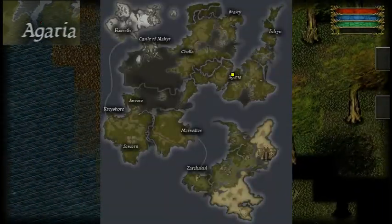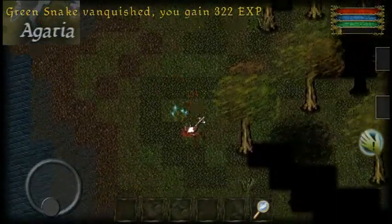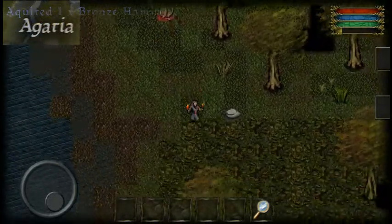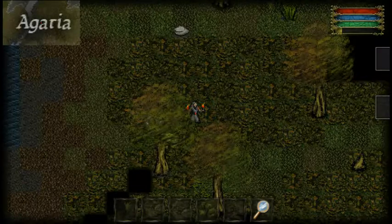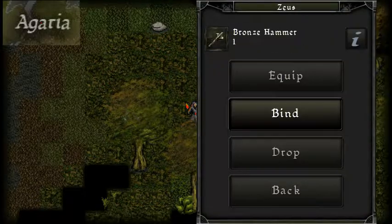Here we are in Agaria. We got a snake here — it dropped a bronze hammer. How does a snake even carry a hammer? It should drop something like meat, but no, it carries a bronze hammer. Check that out.